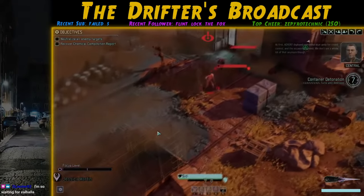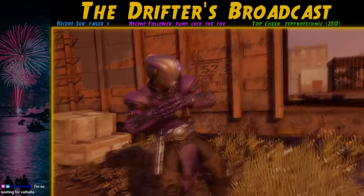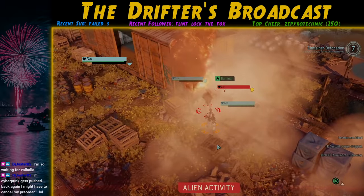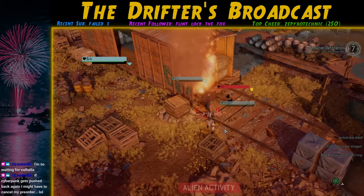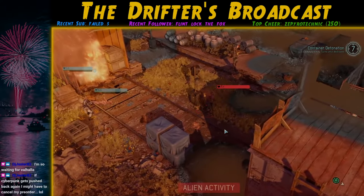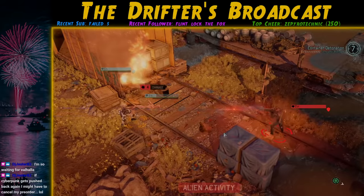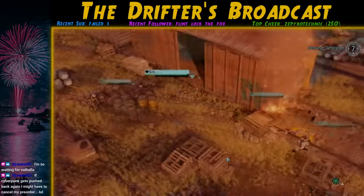We start the mission and immediately activate a pod from stealth on the first turn. We eliminate the Sectoid but the Stun Lancer survives. What happens next is incredibly unfair — the Stun Lancer charges Carpenter for a melee attack and she has Parry, but the Stun Lancer catches on fire mid-charge. Burning prevents melee attacks for some units, so instead of being unable to attack, the Stun Lancer gets its turn refunded, runs back, and shoots at me — three actions in one turn. Worse, the melee attack still triggered Parry, so Carpenter is now defenseless and takes four damage.